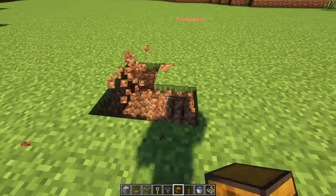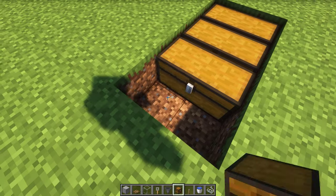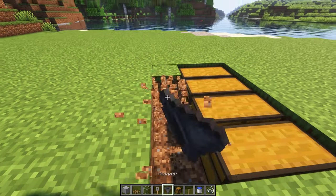First, dig 8 blocks like this. Then place 4 double chests over here.